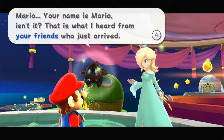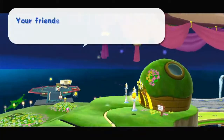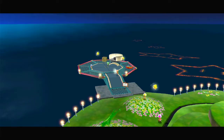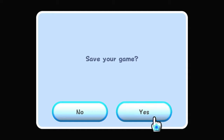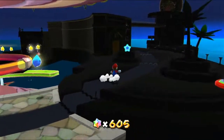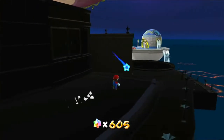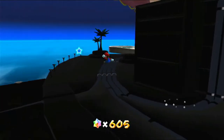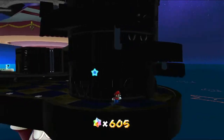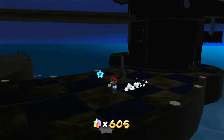Mario, your name is Mario, isn't it? That is what I've heard from your friends who just arrived. Mario — it has such a nice ring. Your friends are waiting for you in the garage; I think they want to tell you something, so you'd best hurry on over there. We can also explore the Comet Observatory a little bit more — there are a lot of dark areas we can't access until we have more Grand Stars, but we haven't got any more since the first one at the very beginning, so we'll have to wait a little bit longer.